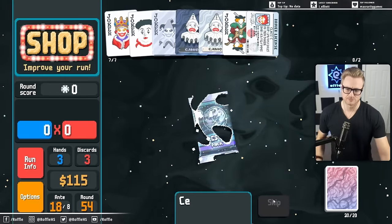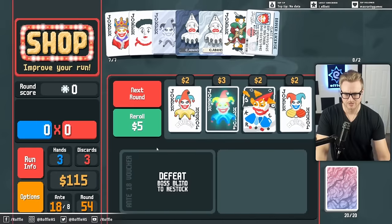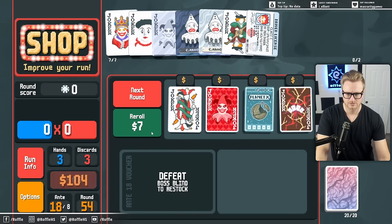I don't even know how much value Pluto is really adding at this point. But it's $2, right? Strength - they're not useful. Find it. No.